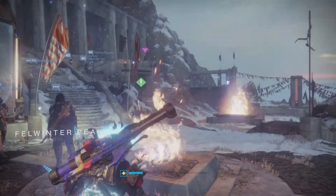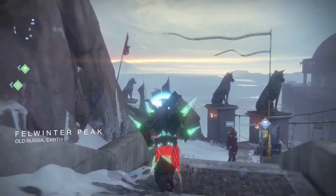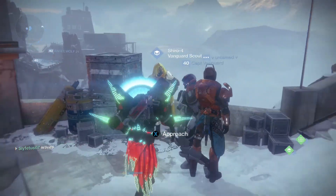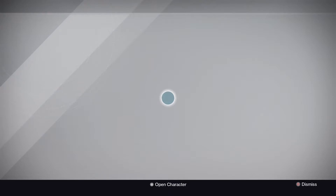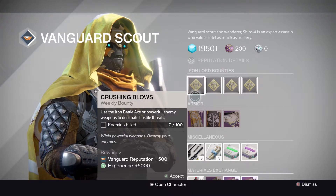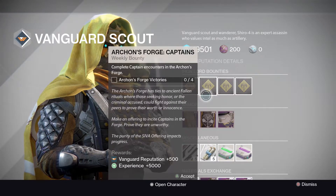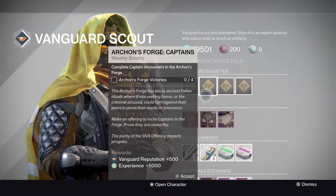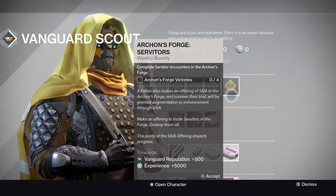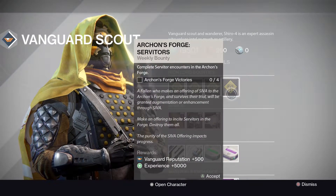Welcome to Felwinter Peak. Starting with Shiro's Iron Lord bounties: Crushing Blows - use the Iron Battle Axe or powerful enemy weapons to decimate hostile threats. Then the Archon's Forge bounties: Captains - need four Archon's Forge victories with a Captain rune kind; then Shanks; then Servitor. A lot of Archon's Forge bounties - not the hardest to do but they take the most time.